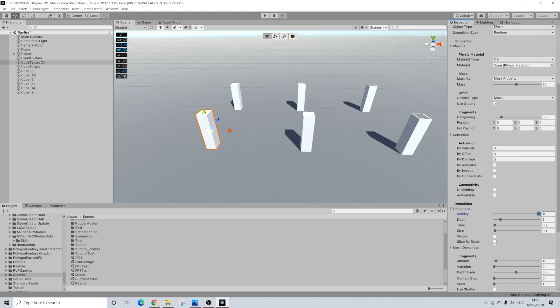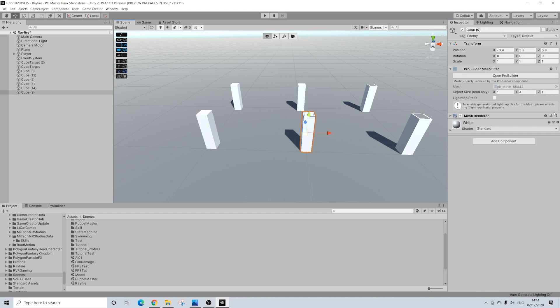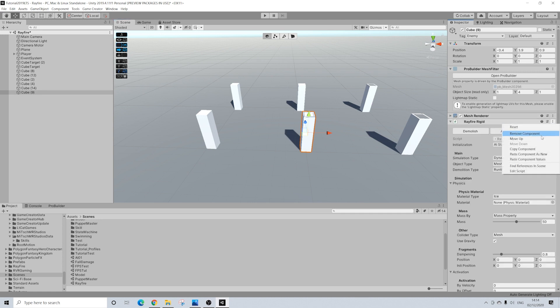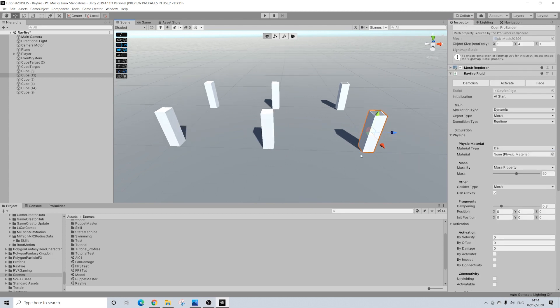One thing we are really changing here is Solidity. Setting this to the maximum value will basically mean you can't simply shatter it like you normally would with a bullet — you really need to slice these objects. That's what Solidity is for. Make sure Slice by Blade is turned on as well — obviously quite important. We'll change the depth to 2 as well, and that's it. Nothing else needs to be activated — no velocity, nothing. Now I'm going to copy this component and paste it onto the other objects, since all of them will be the same.